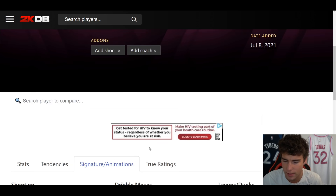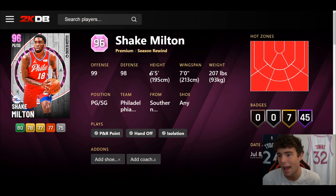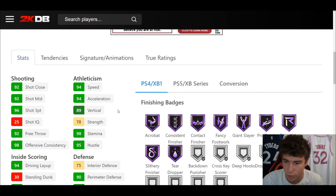Tendency wise: very solid. Jump shot 107 — you guys know I love that release. Shifty, drip stop Pro 2, size escape Pro 1 movement. I'm going to hype Shake Milton up — 6'5" with a 7-foot wingspan, that's incredible. That wingspan is absolutely elite.